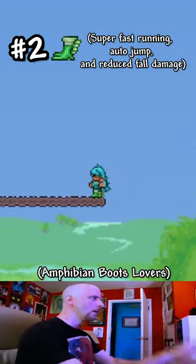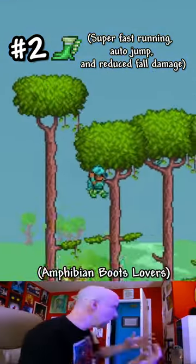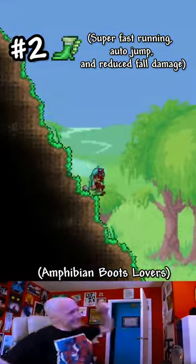Amphibian Boots. These give you the ability to run super fast just like the Hermes Boots, jump high like the Red Balloon, while also being able to bunny hop. And you take a bit less fall damage.